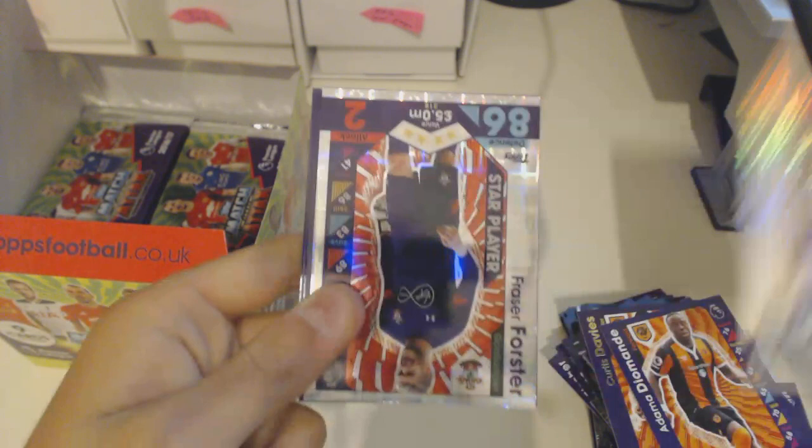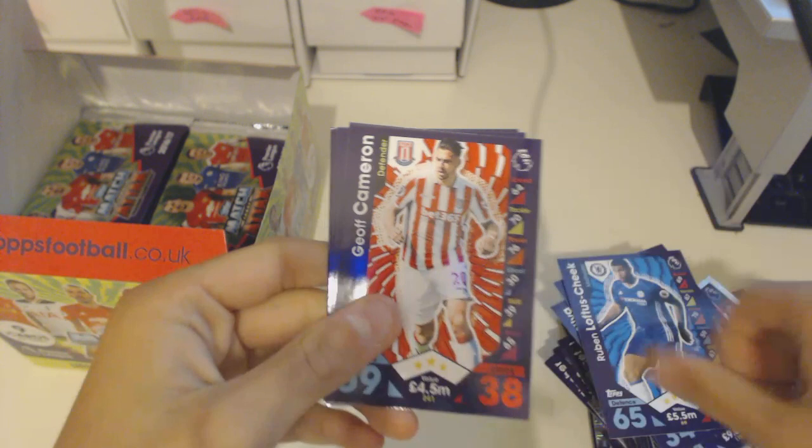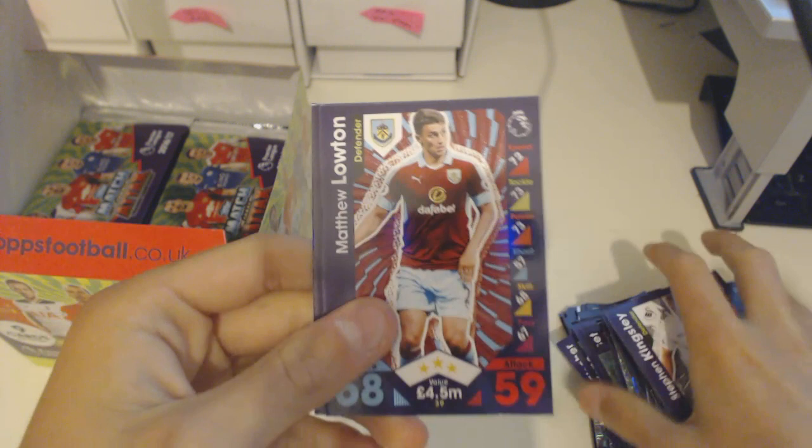I demand a good limited edition! A Man of the Match Fuchs — 94 defence, amazing. And a Fraser Forster star player. Doesn't matter that he's been injured most of last season — Fraser Forster still deserves a star player for being one of the best goalkeepers in the Premier League and in England. Also David Silva, Son, Loftus-Cheek, Cameron, Kingsley, Loughton, and Ayala.